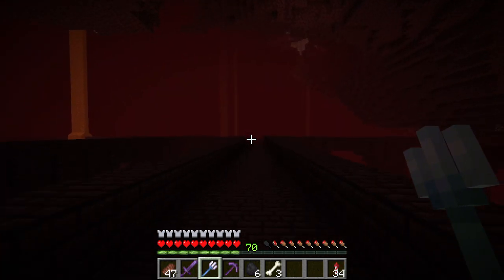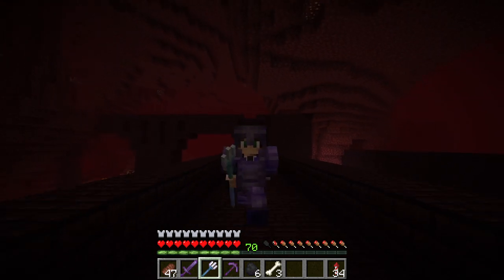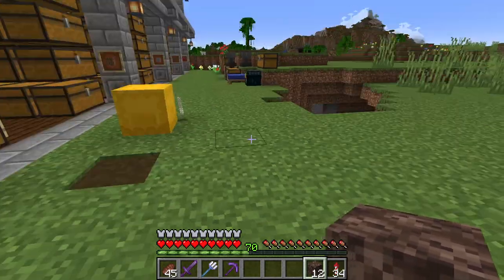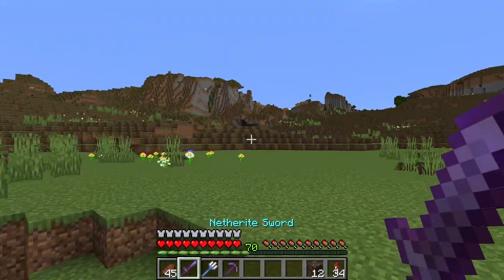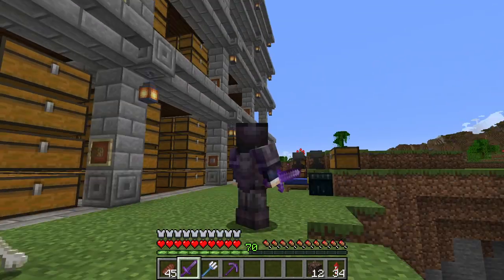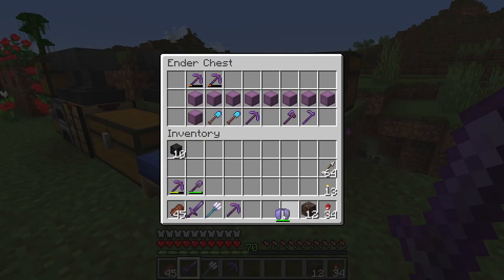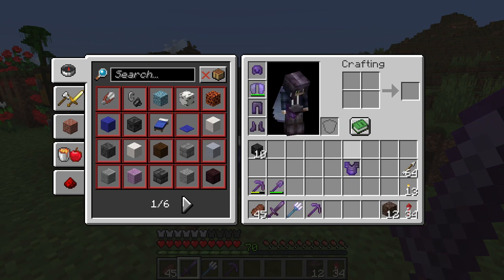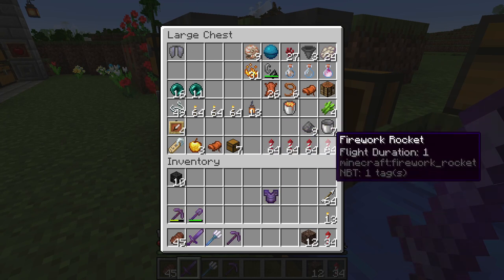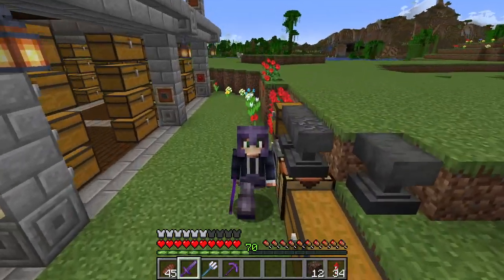I need to go search for soul sand. Back on the overworld, I thought I had more soul sand but I only have 12, so I need a bit more. The soul sand valley is near the zombie spawner, which I need to visit anyway. Also, I'm running low on rockets — this is the last of what I have. I can kill a couple of creepers for gunpowder, but I really need sugar cane.